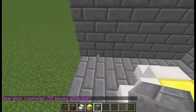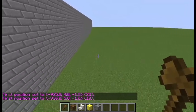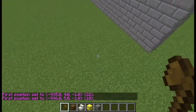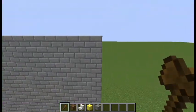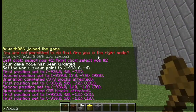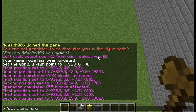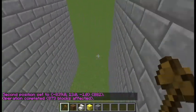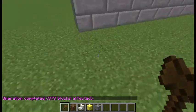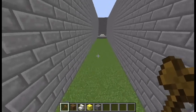I'll go and do the same on this side. I'll just go there, go up, and do //pos2, //set stone_bricks. That has been added. Now I'll create my flooring.